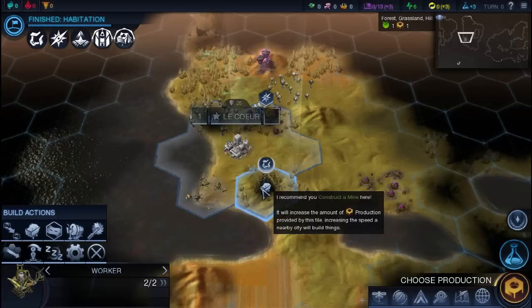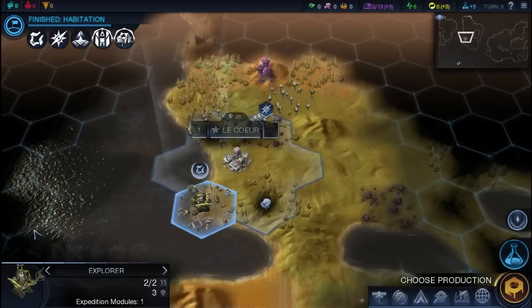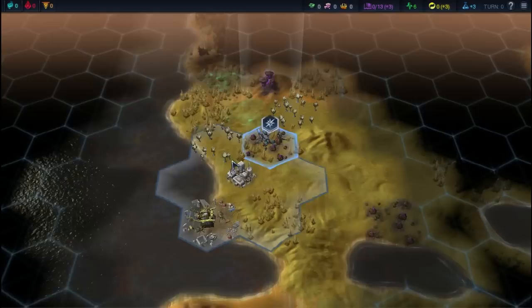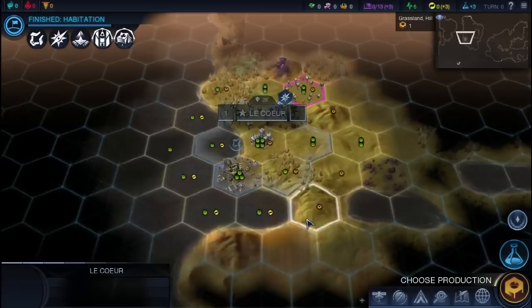So turn 1, we're on our worker right now, which is going to build us improvements. It wants us to construct a mine, we have Chitten over here. I'm actually going to go to the Chitten first and get my food set up. Constructing a paddock just gives us production, but I want to get this food tile improved so that the city will only grow if we use food tiles, because that's what allows the city to grow. If we improve that, we get a little extra production to build our buildings and units faster.